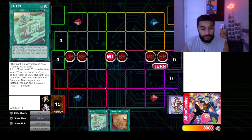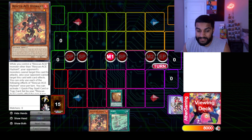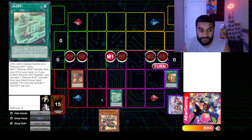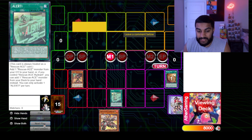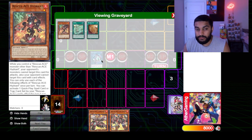Now on to the third combo, which shows the versatility and consistency of the deck. We activate Piri Reis Map, which adds a Level 1 monster with zero ATK — Rescue-ACE Hydrant. We normal summon Hydrant, use Hydrant to add Turbulence, then activate Alert. Alert adds one Rescue-ACE monster from your graveyard or, if you control Hydrant, from your deck instead — so we grab Fire Engine.